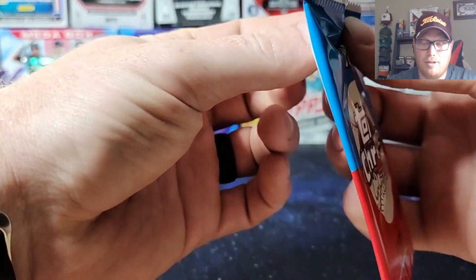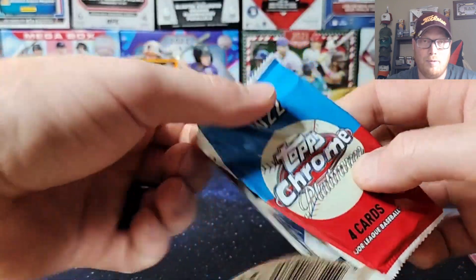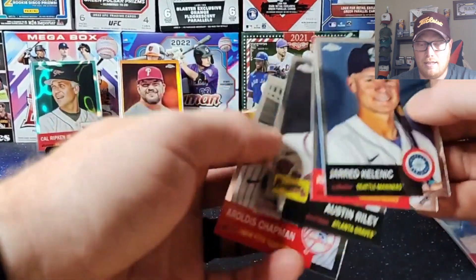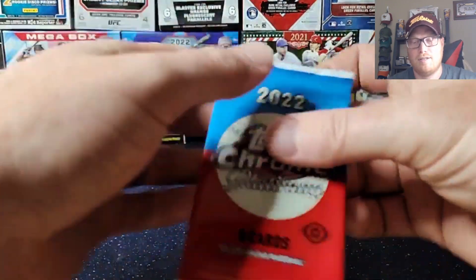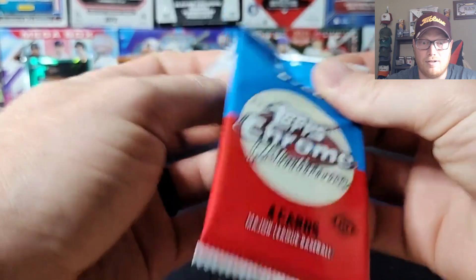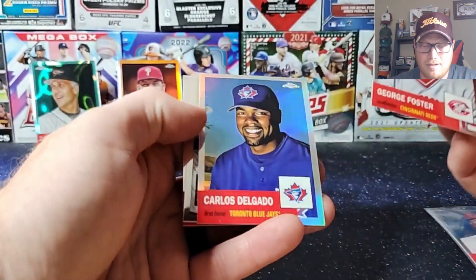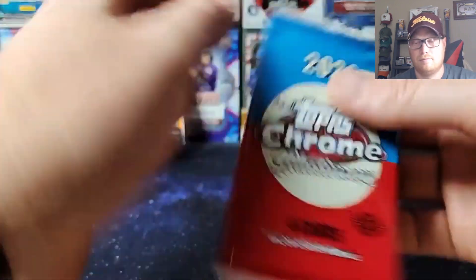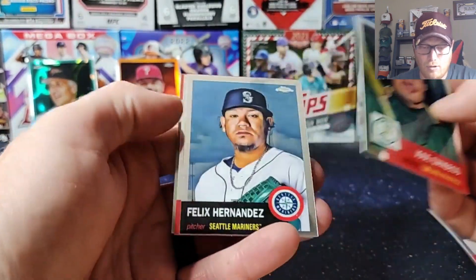In my other box I did pull an X-Fractor of Kyle which, for me being a Twins fan, is a pretty sweet card. Kelnick. Chris Bryant. Austin Riley. Roldis Chapman. Correlations looking like I'm getting different cards in my other box which is nice. I don't think I'm going to go for the whole set because it's a 500 card set, but it's nice not to get the exact same cards over and over again. Close, Delgado, Sapphire, Willie Mays — say hey kid. Jose Canseco, Felix Hernandez.